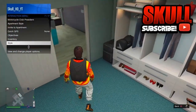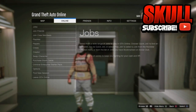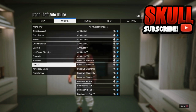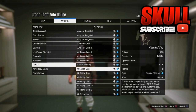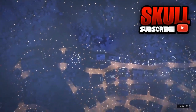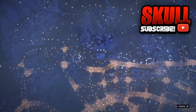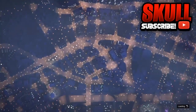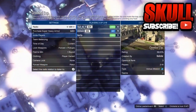Now go to the mission called Drop Crooked Cop. Go to Online Jobs, Play Job, Rockstar Created, and go to Versus — at the bottom, Drop Crooked Cop is right there. You can do this job with any random person or a friend, just make sure the settings are on Player Owned Outfits so you can switch your components. I'll be back with you guys once this job has started.